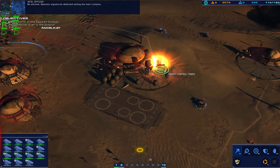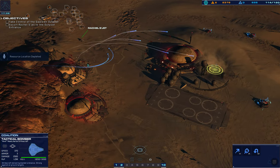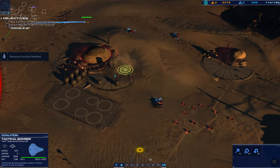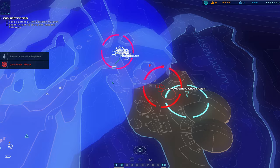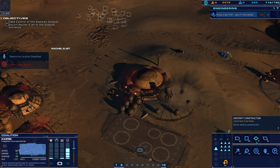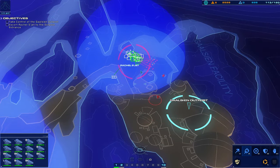Gaussian signatures detected exiting the main complex. The bomber may have been on target, but bombers tend to die unfortunately — because they're not like the strike fighters that kind of move off. You're gonna notice the bomber goes right into that group and he's just dead. Where's the other bomber? I have absolutely no idea. Can I remake bombers? No. That's okay — I don't need to.